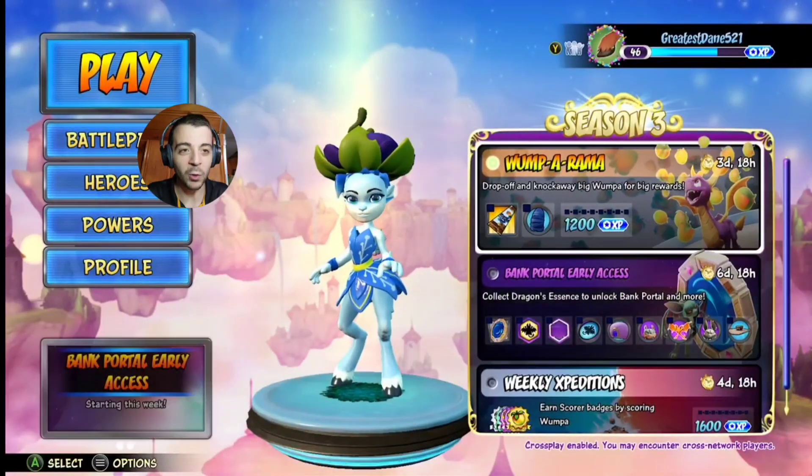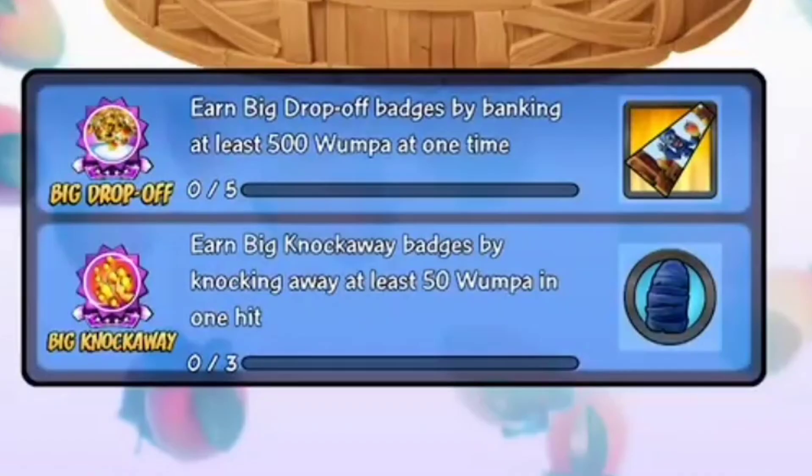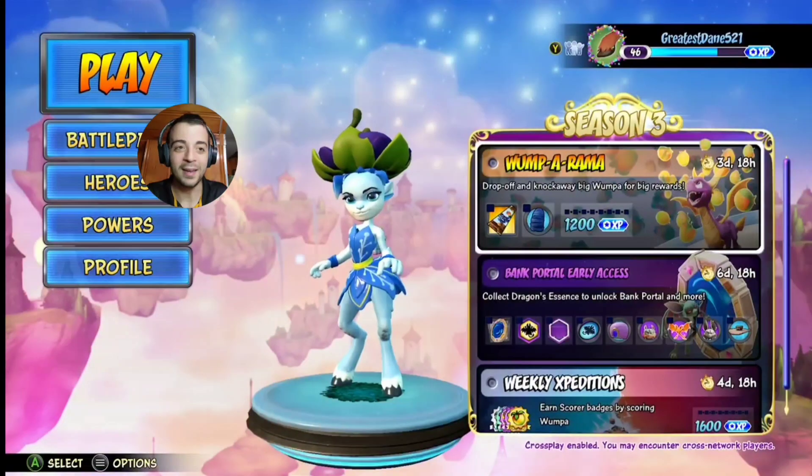The other event going on is Wumpa Rama. We all know Wumpa Rama by now, but the prizes for this event do interest me — especially the big drop-off badge reward. If you get five of them, you get a legendary banner that features the thief from the Spyro games. I don't know if I'll be able to do that on camera today, but I am looking forward to seeing what the banner animation will be.